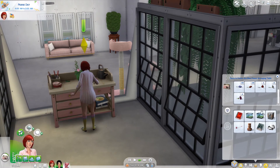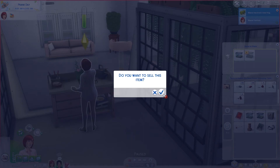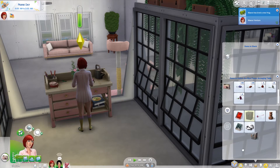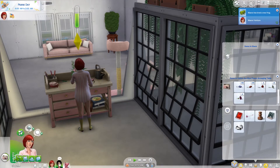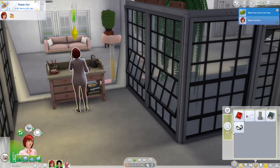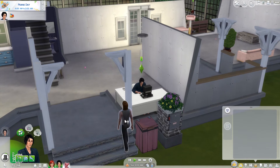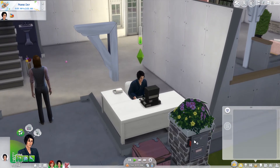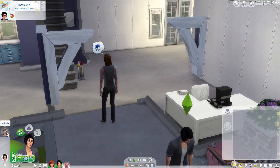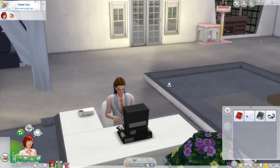Oh look, we can breed frogs — breed frog with other frog. We got the thirty-dollar frog. I'm just gonna sell all of our frogs because what do we need them for? Also gonna sell the stuff just sitting in our inventory. Someone's calling — sure, come on over. Come on over — Toshi has to go to work in a few but it's cool, Mabel will be here to hang out. Oh, he's already right there — let's invite him in.